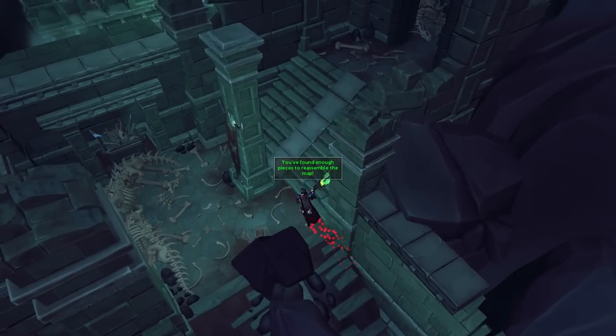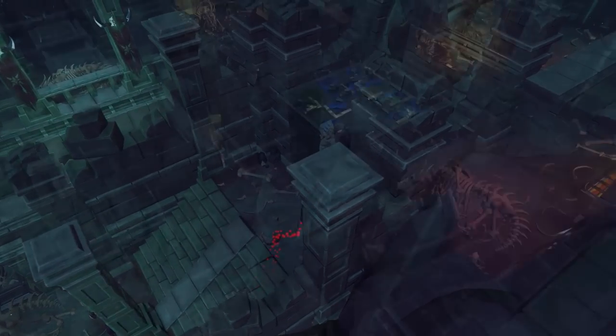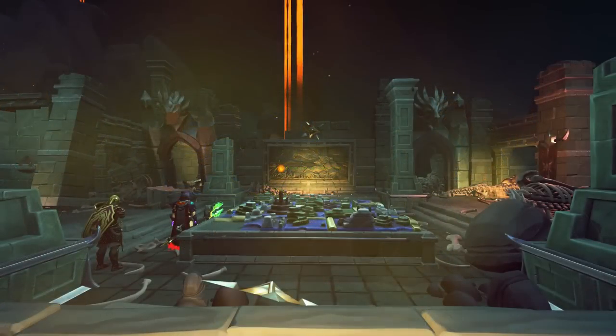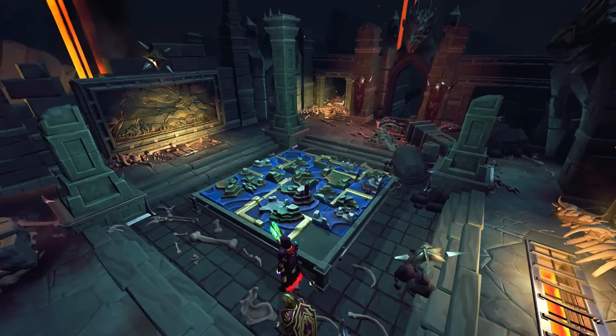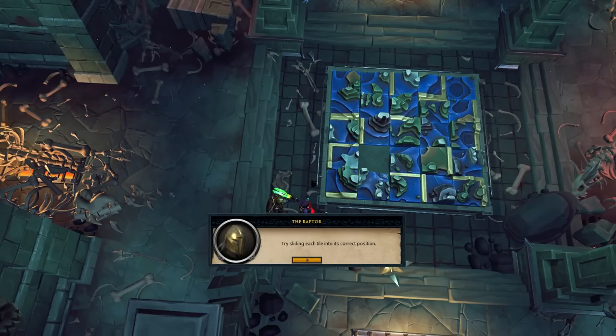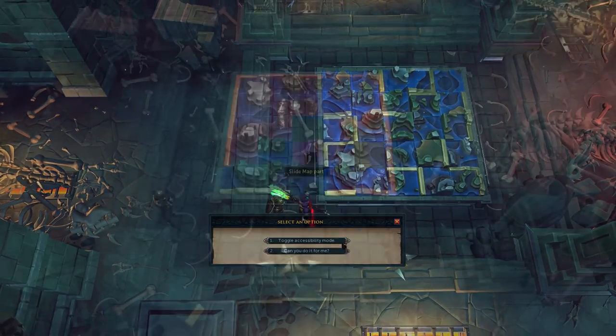All you need to do to collect these map pieces is kill fetid zombies around this area, which are located in the corners and are easily spotted by checking your minimap for yellow dots. As you've collected all the map pieces, go back to the Raptor and the table. Click the table to deposit your map pieces and start a sliding puzzle. Now if you're not a fan of sliding puzzles, this is going to be a pain. I tried to mostly brute force it by keeping my eyes on the pieces with a border, which are supposed to obviously have a border on the outside.